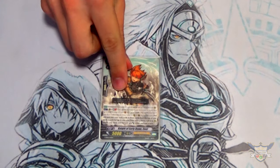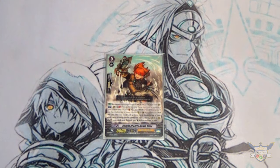Starting off, we're going to have our starter, which is Knight of Early Dawn, Coel. Coel's skill is Act, GB1, Unite. Unite is the keyword where two things are called to rear guard or a guardian circle during the turn.